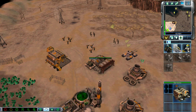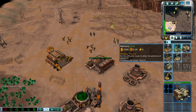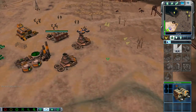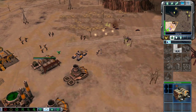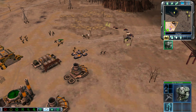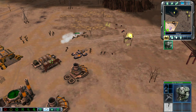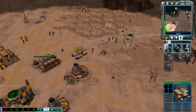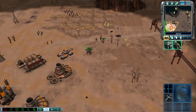Training. Missile squad ready for combat. Building. Missile squad ready for combat. Unit under attack. Unit lost. Missile squad ready for combat. Training. Missile squad ready for combat. Troopers in the field. Rifle squad ready.